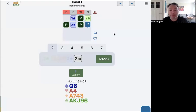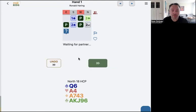Partner opens one spade. I bid two clubs. Partner is game forcing, so I can slowly just describe my hand. I've got four diamonds, but not really unbalanced, so I will show two no-trump from balanced hands and let's wait for partner what he bids.